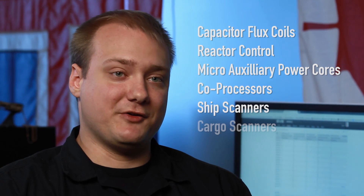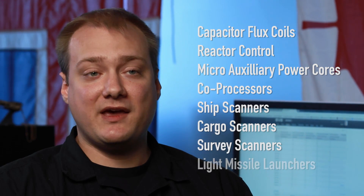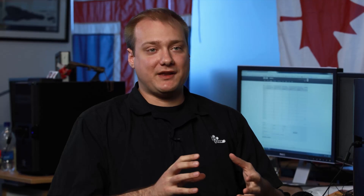This first group includes cap flux coils, reactor controls, micro auxiliary power cores, CPU enhancers and ship scanners, cargo scanners, and survey scanners. We're starting off with these relatively lower impact and simpler modules to let people get used to the general plan of how we're moving forward. Then as we go through different releases in the future we're going to start hitting module groups that are higher impact, like shield boosters and guns.